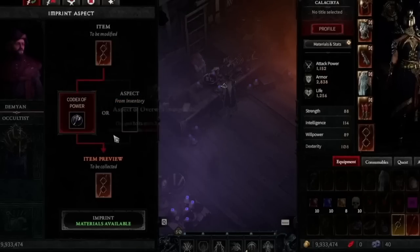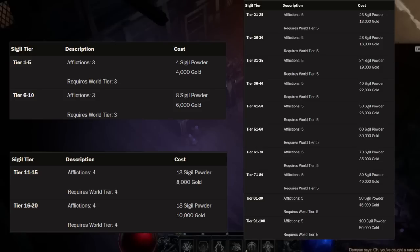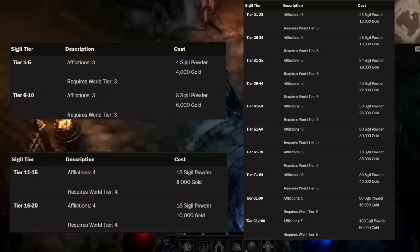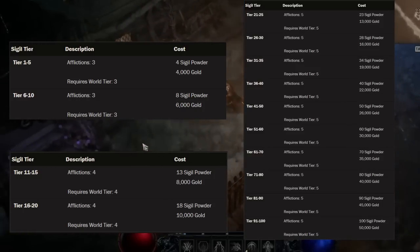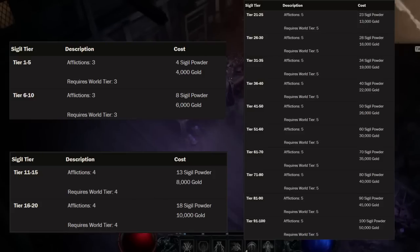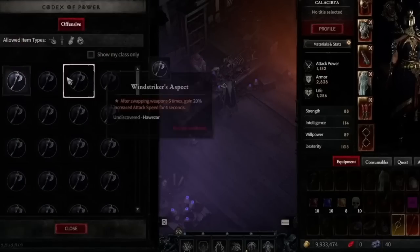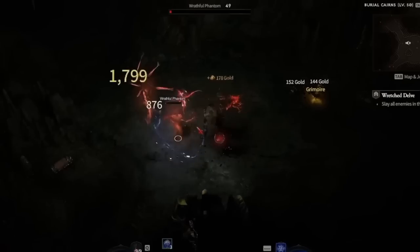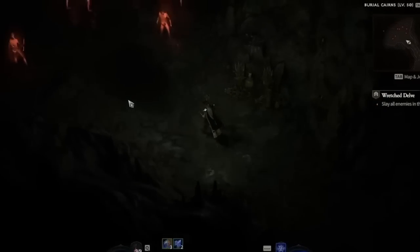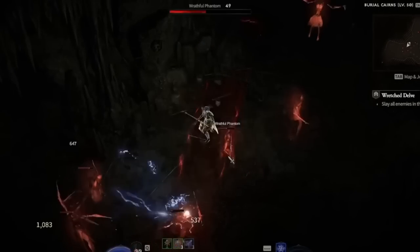Another important function of the Occultist is to craft nightmare sigils — a sort of very fancy greater riftstone from Diablo 3. These give you the ability to transform regular dungeons into nightmare dungeons. Each sigil will correspond to a certain dungeon, and engraved into these sigils will be the dungeon afflictions, which customize the dungeons. The difficulty tiers also determine the rarity of certain drops, which can be handy especially if your character is geared to be very effective against certain monsters or elemental types — giving you some measure of control over what to expect going into a nightmare dungeon. When you craft or receive unwanted nightmare sigils, the Occultist can also salvage them for you, returning some of the base materials used in their making.